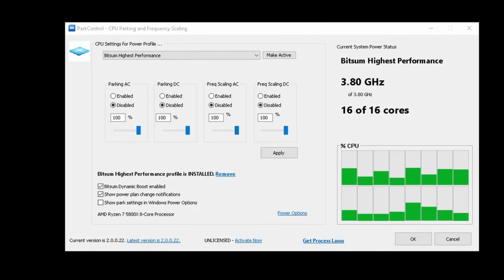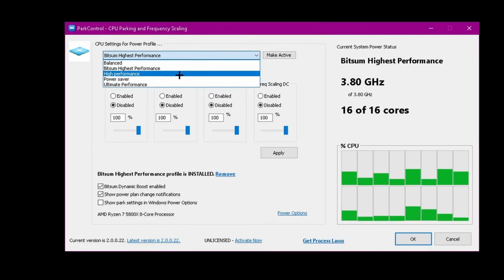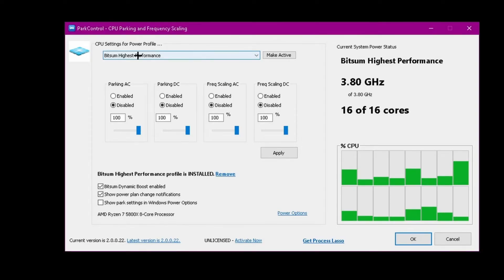What you guys are going to want to do is come down here and select the profile. You want to click on 'Highest Performance'.